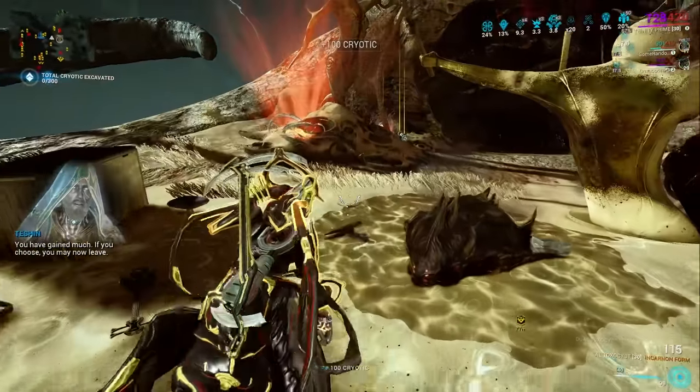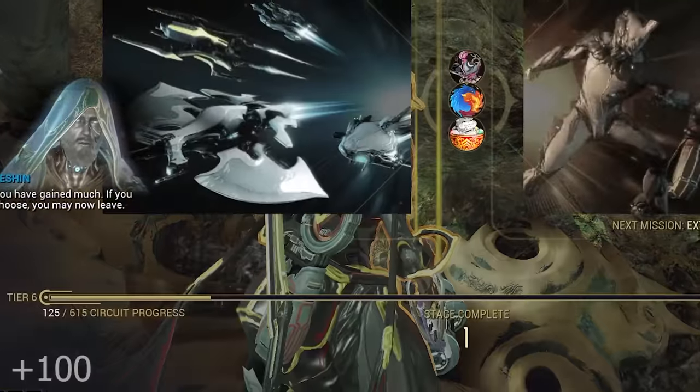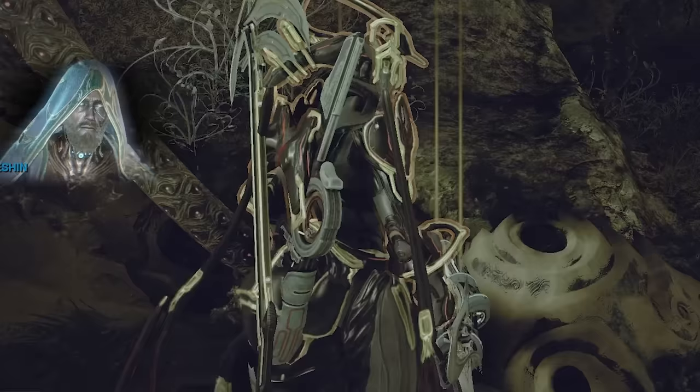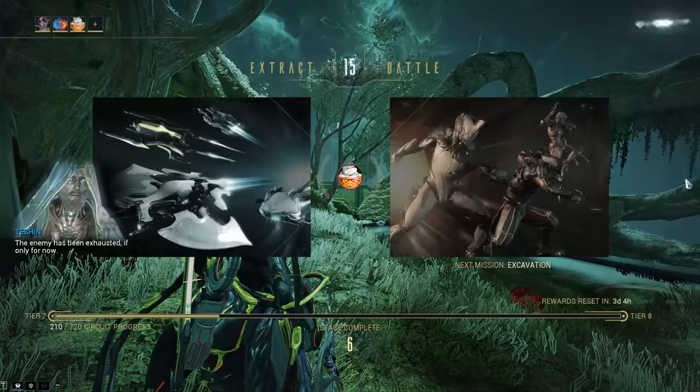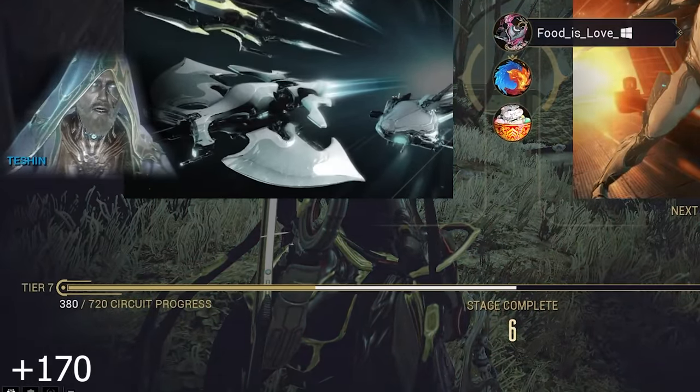Tip number two is to stay in the mission for as long as possible. Your first wave is going to give you 100 circuit progress, but as you continue to stay in the mission it's going to increase up to a maximum of 170 progress per wave after stage five.